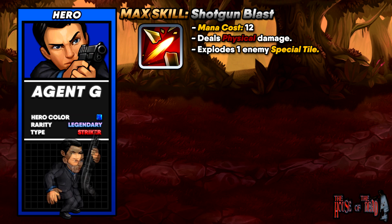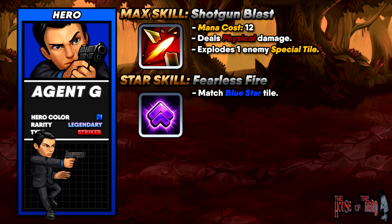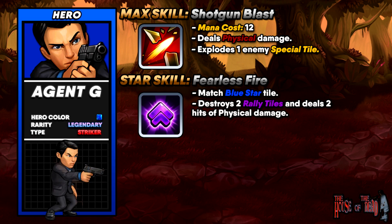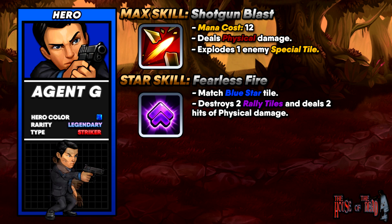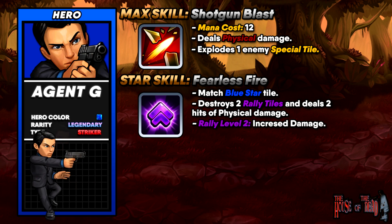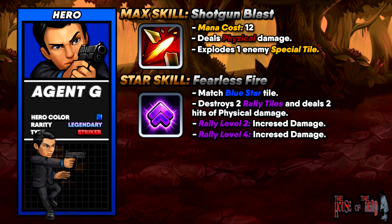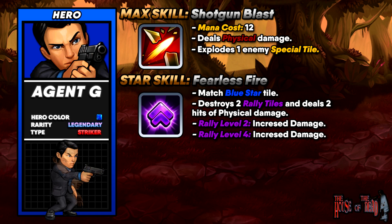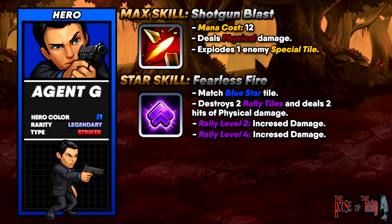His star skill is Fearless Fire. To trigger it, all you do is match a blue star tile. This destroys two rally tiles and deals two hits of physical damage, which increases in power as you level up Agent G. If you have rally level 2 you get increased damage, and at rally level 4 you do even more. This scales with level, making it beneficial for long battles where you're building up your rally level.